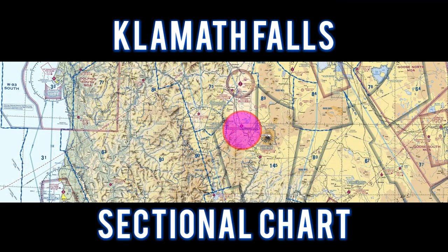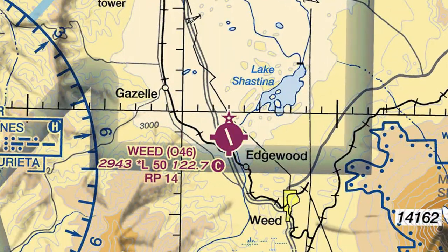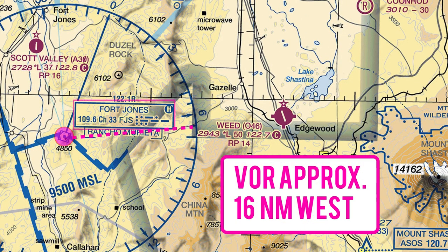For this flight, we'll take a look at the Klamath Falls sectional chart. In order for us to properly time our descent, we made a left teardrop entry for runway 14. The Fort Jones VOR is located 16 miles west of the airport.